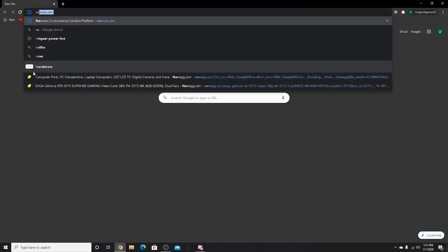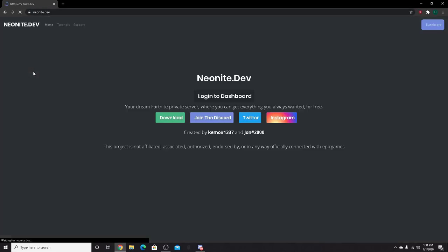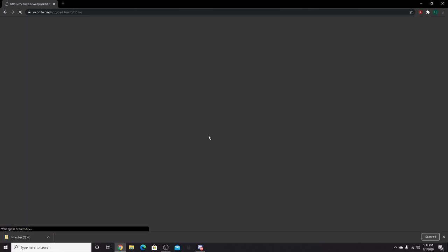So open up your browser and search Neo Night Dev — it'll come up here. First you want to click download, then you also want to click log in on the dashboard. This connects to your Discord, so I'll authorize. And once you're in here, you put your name in — you choose your name and that's forever your name.